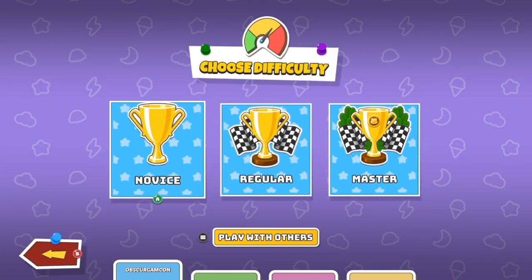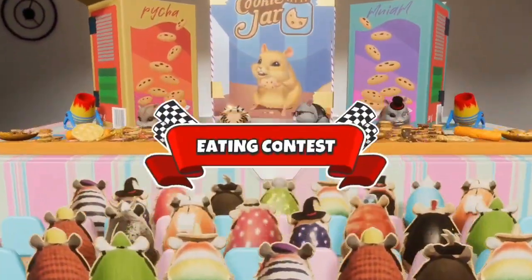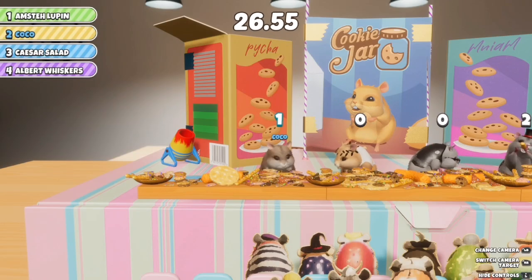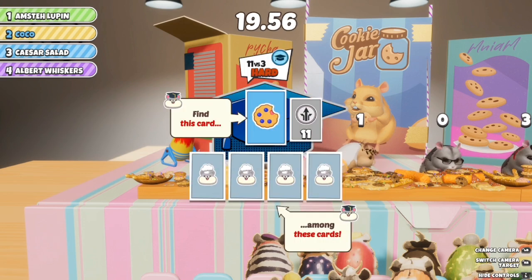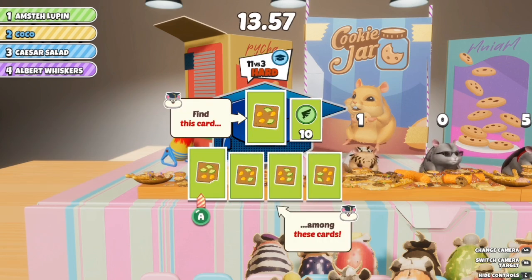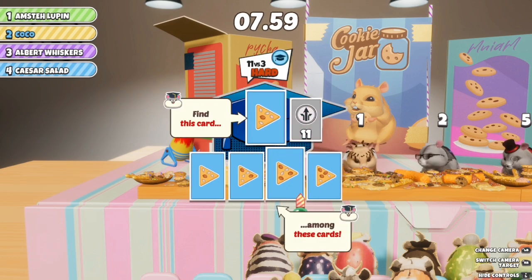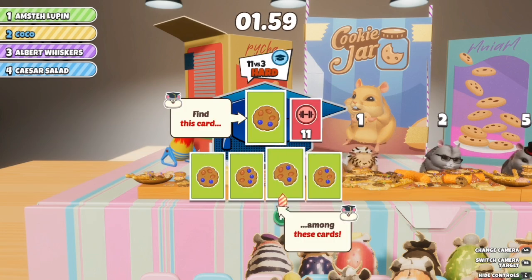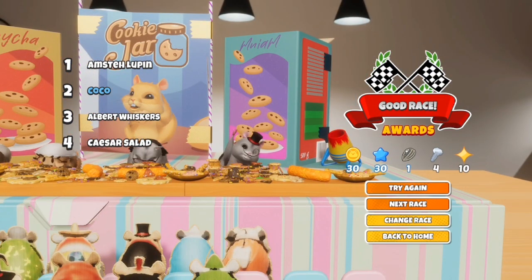Again, these are purchasable DLC content that helps you get resources quicker. The eating one is probably my least favorite because it's just find the correct card, and sometimes the computer is a lot quicker at it than you are — it's kind of annoying, almost unfair. I wish it was a different mini-game. Coco got second place though, so she didn't get third this time.